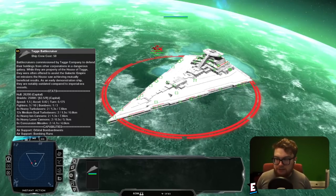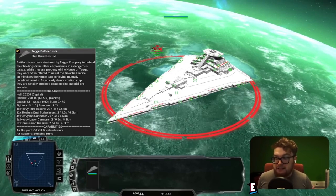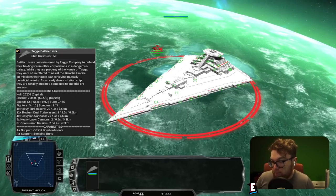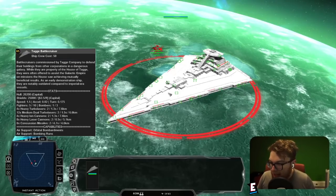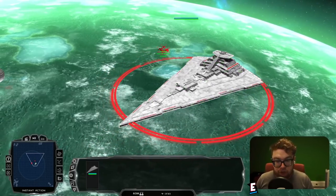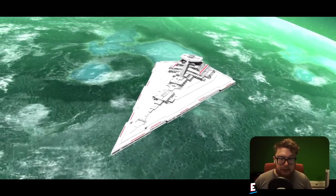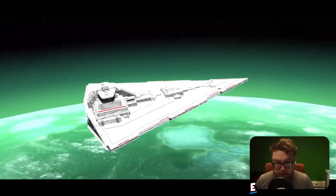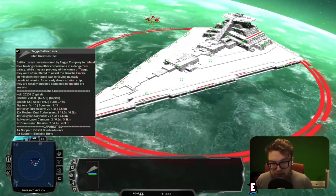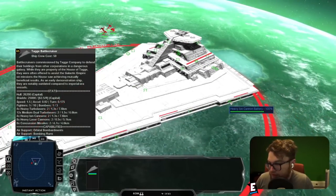The stats are as follows: hull comes in at 26,200, shields at 25,000. Fighters spawn five at a time, ten times over. Bombers spawn once, three times over. It also comes with four heavy turbolasers, 12 medium dual turbolasers, four heavy ion cannons, eight heavy laser cannons, and eight concussion missiles. From this description alone, we've got a lot of turbolaser damage for attacking specific hardpoints on ships.